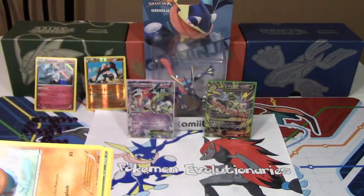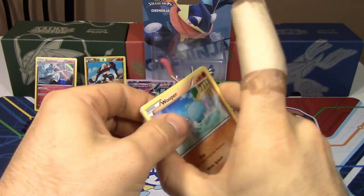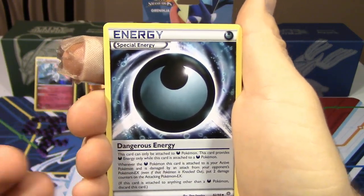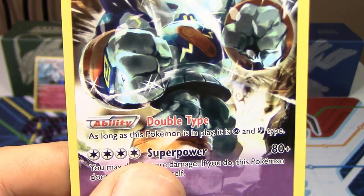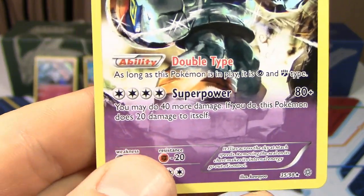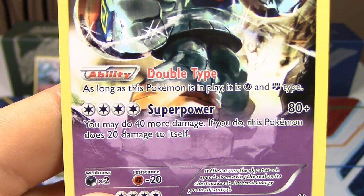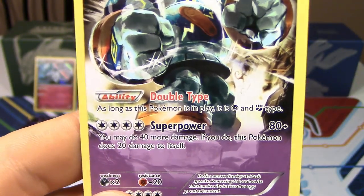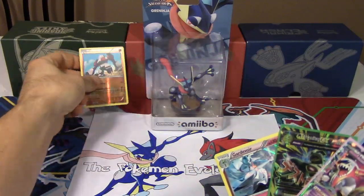Our last pack is going to be the Shiny Mega Rayquaza pack. Let's see what we can get. We have got a Wooper, Goomy, Beldum, Unown, Baltoy, Ancient Trait, Eco Arm, Bellossom, Dangerous Energy — finally, this thing has been so hard to pull — a Reverse Holo Wooper, and we've got a Golurk non-holo rare with that interesting ability, Double Type. As long as this Pokemon is in play, it is Psychic and Fighting Type. Super Power does 80 damage and 40 more if you choose, but does 20 to itself — however, since it's both types and is resistant to Fighting, you don't do any damage to yourself. Just hitting a little trick with this card for you guys. Are you kidding me with these pulls? I love this set so much.